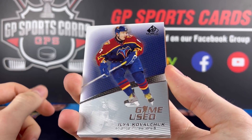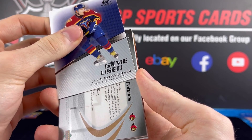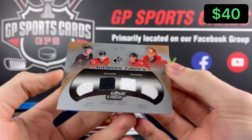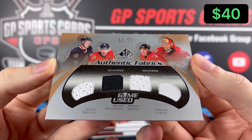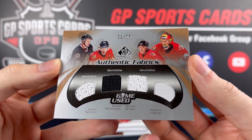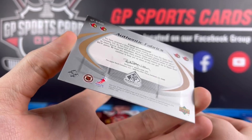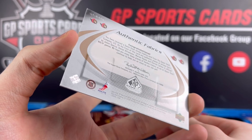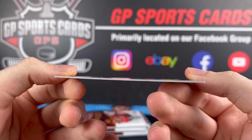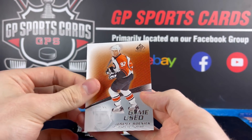We got Ilya Kovalchuk on top on the base and Ottawa. It's going to be a quad jersey — nice quad jerseys, these are so filthy. Look at that: Jason Spezza, Daniel Alfredsson, Marian Hossa, and Patrick Lalime. Beautiful quad jerseys out of 55. You got the actual jersey pushing out of the back of the card there — that is too funny to see, back when they made the super thin jersey cards. And we've got Jeremy Roenick on the back.